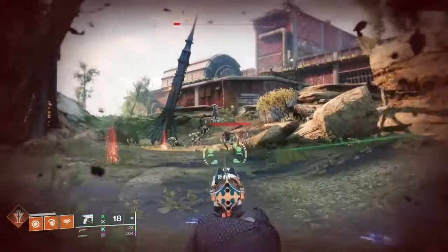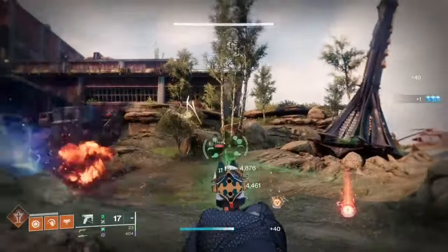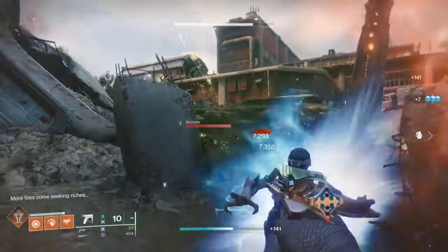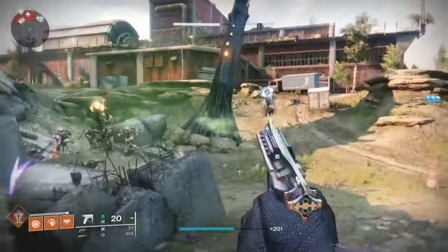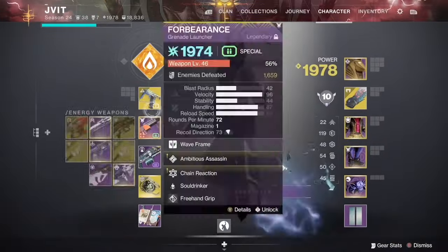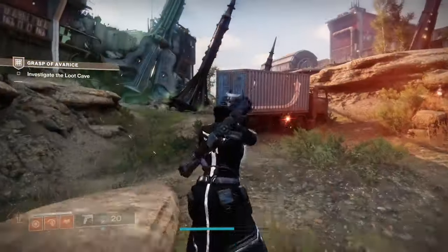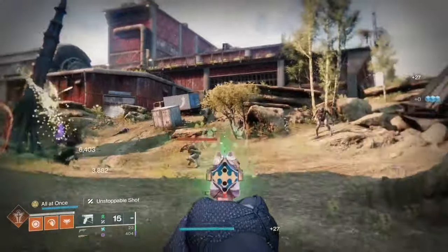This weapon has a special perk called Pick Your Poison. When you hip fire, you're going to mark targets and deal increased damage to the body. When you aim down sights, not only will you mark targets but you'll deal increased critical damage to any critical area of an enemy — so for example, a Thrall's head is a critical spot and you'll do more damage there.